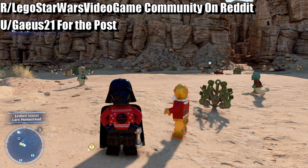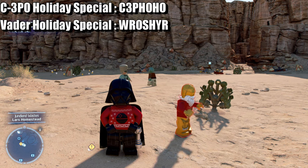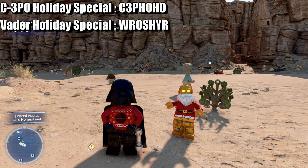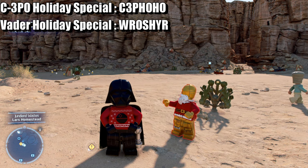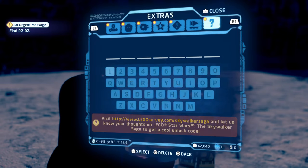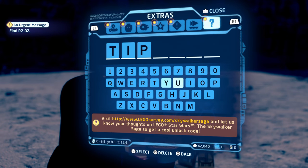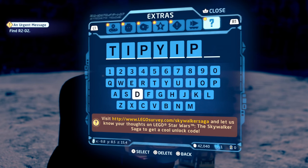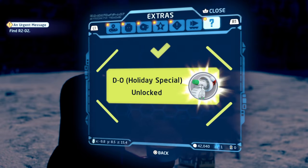I don't know how to pronounce his name but I'm going to put it right here on the screen. As you can see I've got Darth Vader holiday special and C3PO special — I'll put those codes on the screen. Now I'm going to do the DO holiday special. What you need to do is head over to your galaxy map, head over to the question mark, and enter your code — for example this code here for the DO droid holiday special.